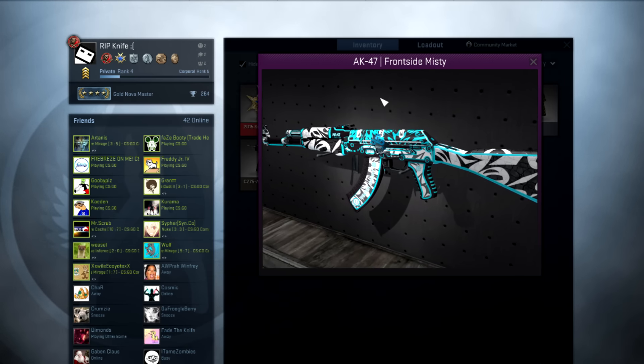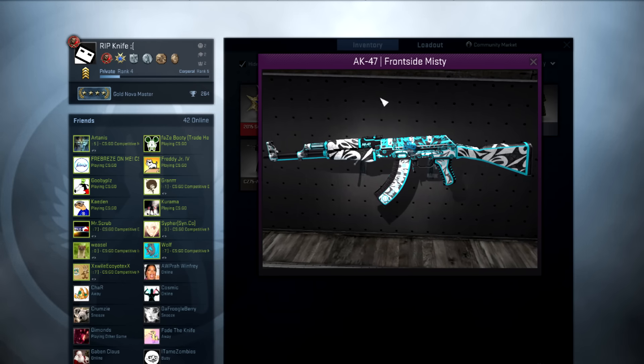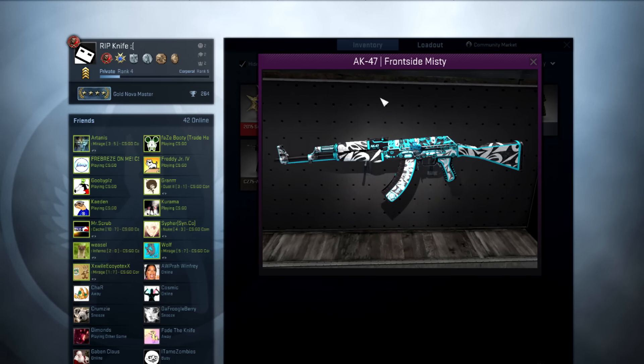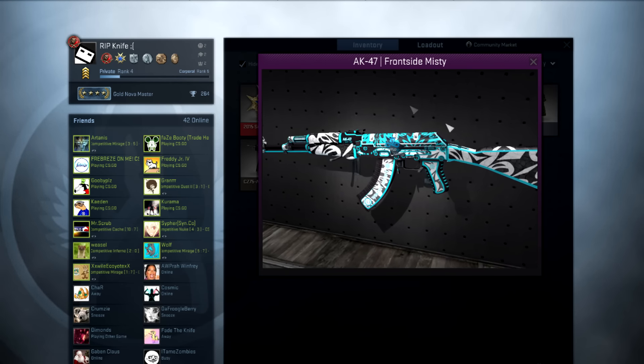What's going on guys, it is Shadow and we are back for another giveaway. As you can tell, we did choose to go with the 8K Frontside Misty — a lot of you guys said the 8K, so I decided to go with it. Maybe we'll be doing the Electric Hive on the next giveaway, but this one is it.